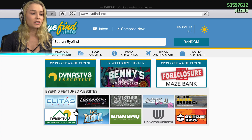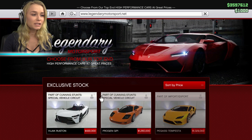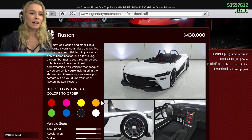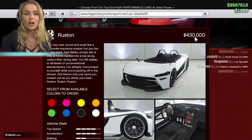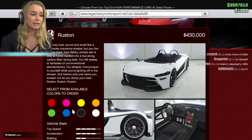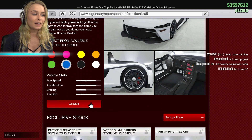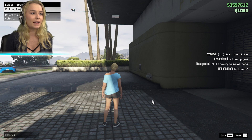First of all, we're going to go into the Legendary Motorsports and here it is — Hijack Rustin. As you can see, it's not that expensive, but I guess it's going to be really expensive after you've customized it a few times. It always gets more expensive than you think. So let's order it in blue and there we go.